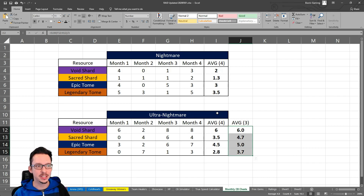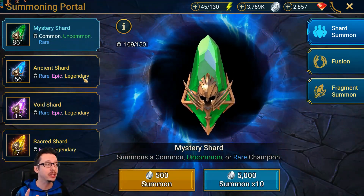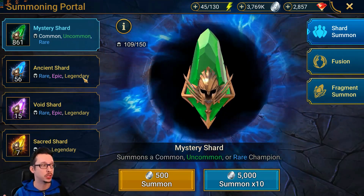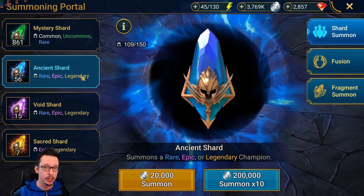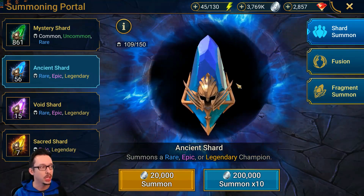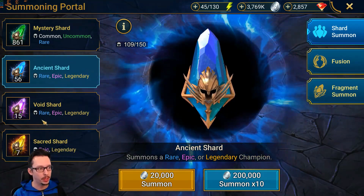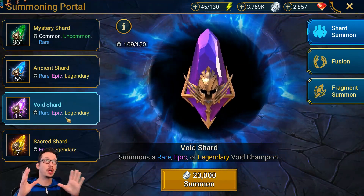This is a perfect example of why I keep saying the clan boss is the most important aspect of the game to focus on for a free-to-play player. Every month I have these extra resources to work with — that's why I can slowly but surely accumulate shards. I'm not even tracking the ancient shards, which are also plentiful. I don't get any extra free shards from Plarium — I generate everything from the clan boss, events, tournaments, and occasionally the marketplace.